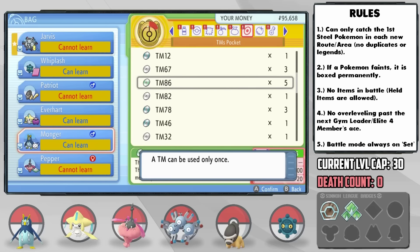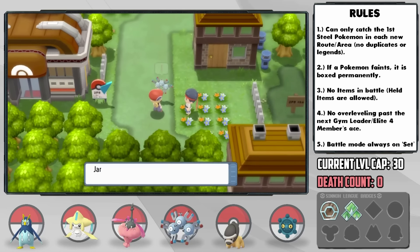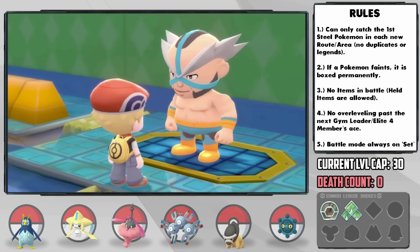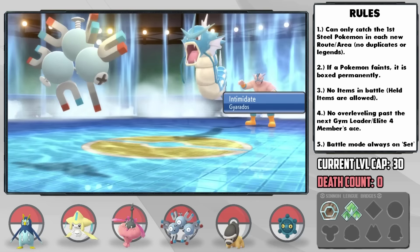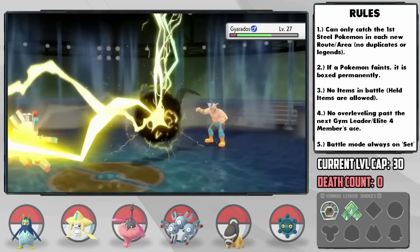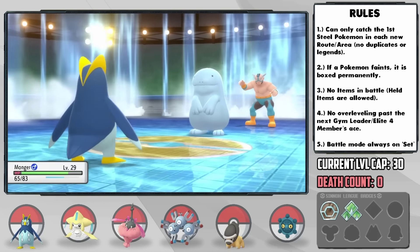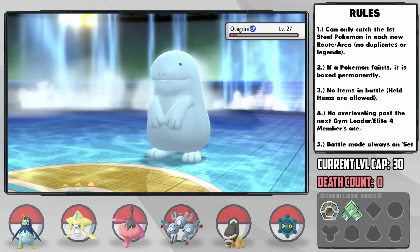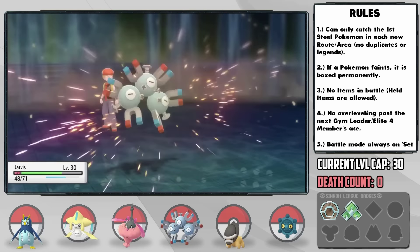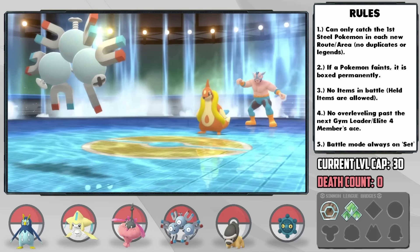Before the gym battle, I also teach Monger Grass Knot for a particular reason, and it looks like we're set to go. It's time for gym leader Wake — jeez, I just noticed how large of a man he is. He begins with Gyarados, so Jarvis is a perfect lead as he's unaffected by Intimidate and can one-hit KO him with Thunderbolt after just landing a Crunch. He next sends in Quagsire, and this is the exact reason I taught Grass Knot to Monger — it's an instant 4x super effective one-hit KO. Floatzel is his final Pokemon, and a switch back into Jarvis gets him hit below half with Bite, but our Citrus Berry brings us back up above half, as Brine doubles in power if the opponent is below half health — so that was surprisingly close as we take him out with Thunderbolt with 18 HP left. 3 badges.